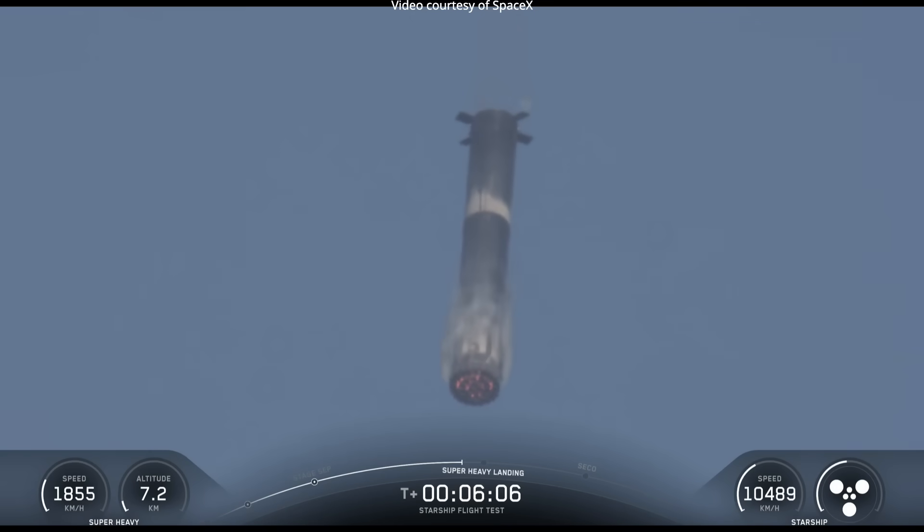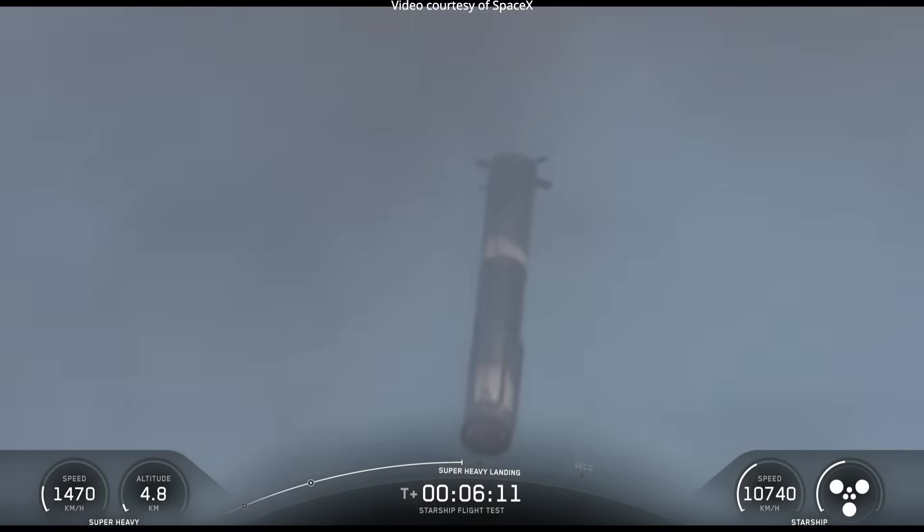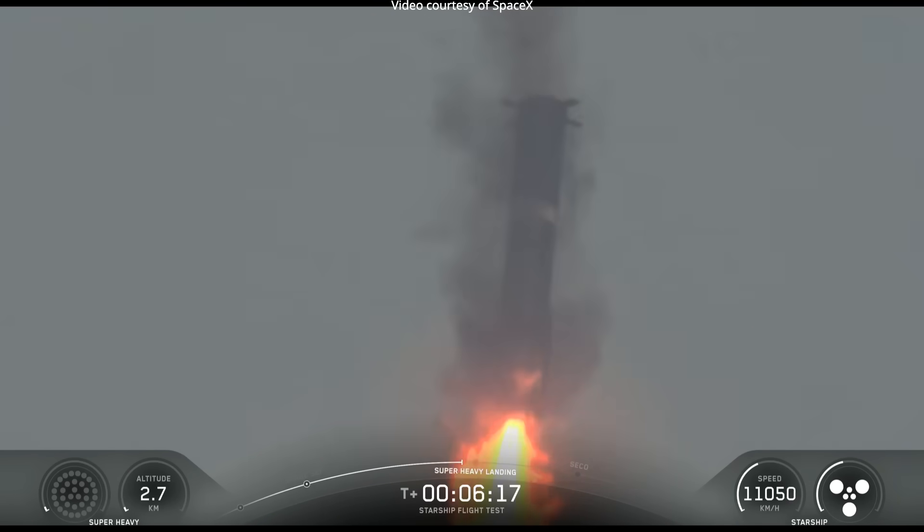From landing burn start, we will first ignite the center 13 engines, then bring that down to 5 to slow down the booster for landing. And finally, that will come down to 3, and we will cut all of them off while we are still about 200 meters in the air.